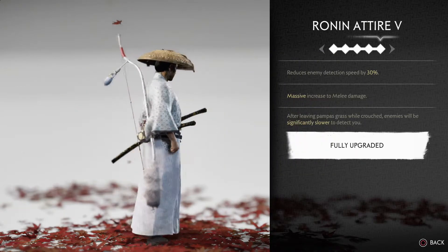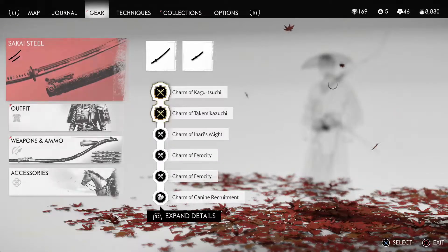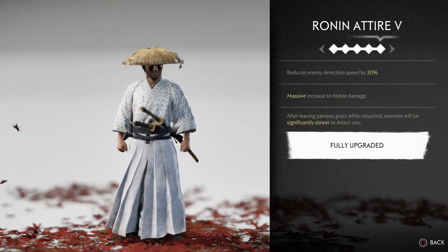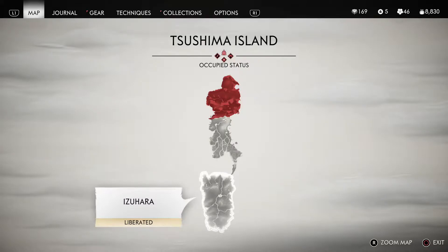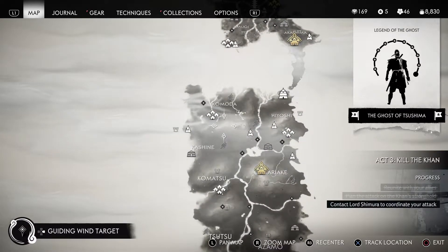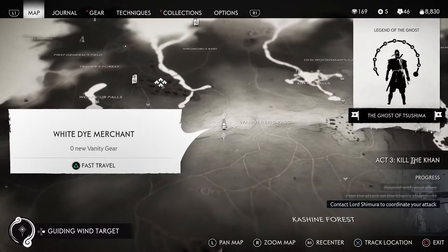To get the look of Samurai Jack, you will mainly need three things. First, the running attire. This armor can be obtained from the quest Blood on the Grass, which is also part of the main storyline. And of course, you will need the white dye for the running attire, which you can purchase at the white dye merchant.